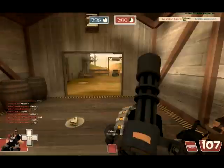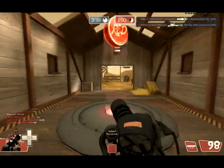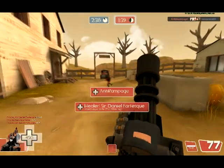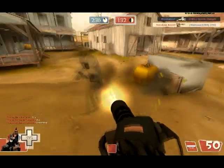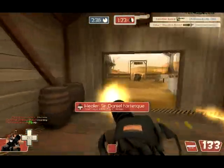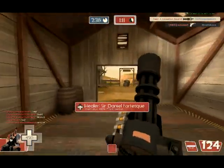We have a Scout, Demoman, Medic, and another Heavy on the point so it's being held really solidly. I see the Demoman is in need so I poke a few bullets at the Pyro so he won't be able to follow him — that's really something where you can be a team player, slowing Pyros chasing your teammates. Here's a Spy easily tracked as I slow him down, getting every single bullet into him. Then a Scout can't get away with two Miniguns on him.